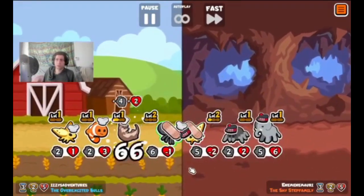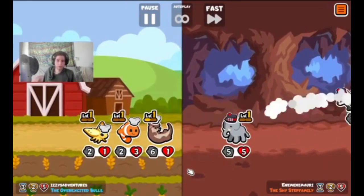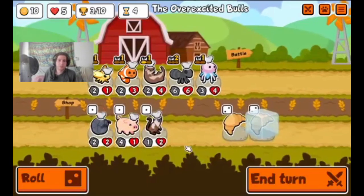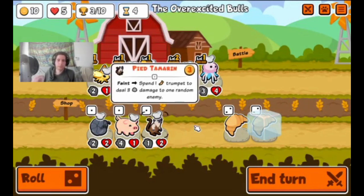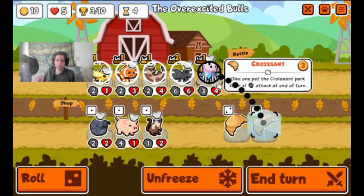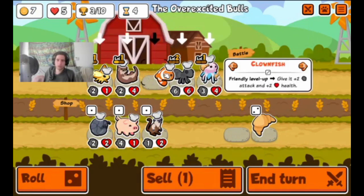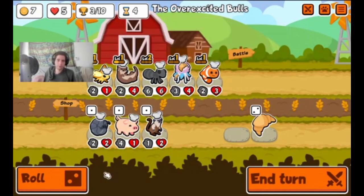If you see me glancing away, I've got a second screen to make sure the quality is good — appreciate your patience. We go ahead and take the win. This weekly especially, it's really important to have the early wins because of how much it slows down in the mid game. So we're going to go ahead and eat the croissant. We're probably going to look to have one of our weaker pets up front for the buff from the moth.